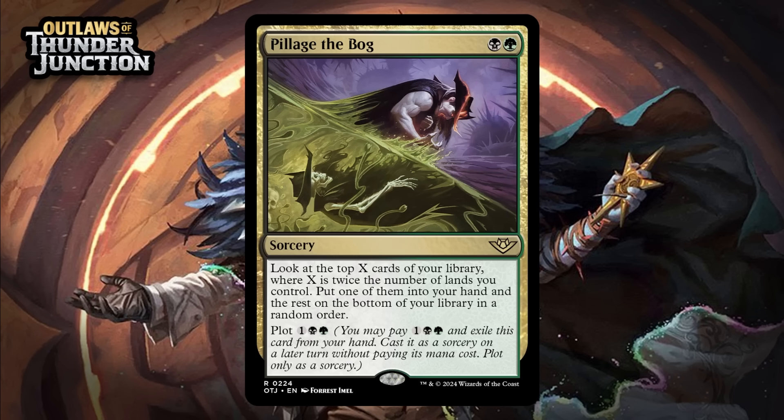Next up, it's Pillage the Bog, which for a black and a green is a rare sorcery. Look at the top X cards of your library, where X is twice the number of lands you control — put one of them into your hand and the rest on the bottom of your library in a random order. It has plot for one generic, a black, and a green. This is just a card selection spell no matter how you cast it. It can be awesome card selection in the late game — almost a tutor even — but in the early game it's just like Anticipate, and neither of those cards are actually that good in limited. It takes enough setup that it isn't anything that special — it's just going to give you a one-for-one anytime you cast it. It's just a C.